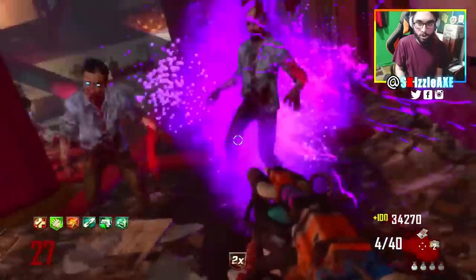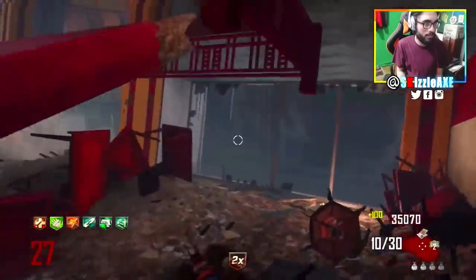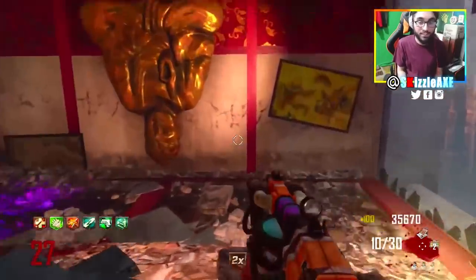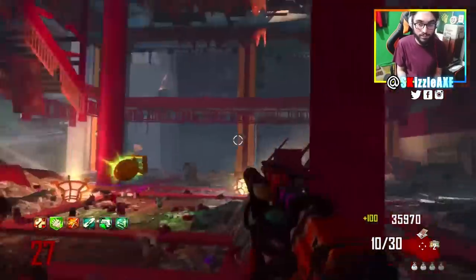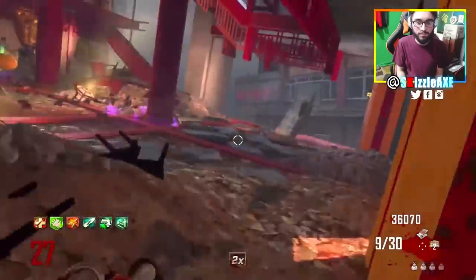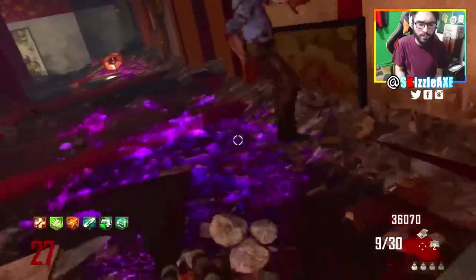You'll get a free perk bottle and max ammo from those crawlers. Make sure you don't shoot them or you won't get the free perk bottle — you can knife them with your Galvaknuckles if needed. It depends on whether you need the perk or not. If you don't want the perk, go ahead and shoot your guns.